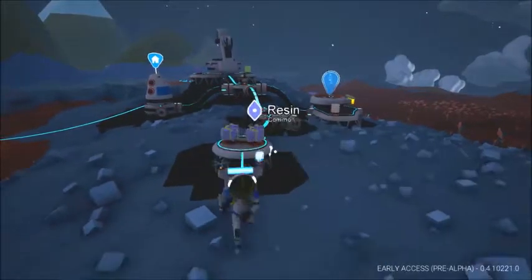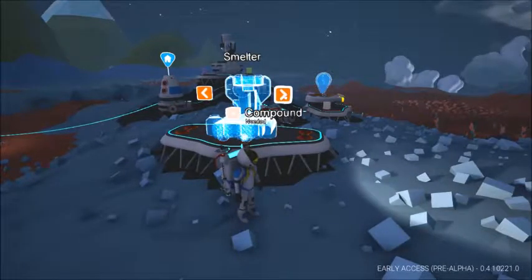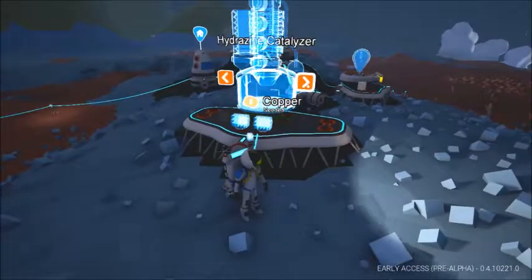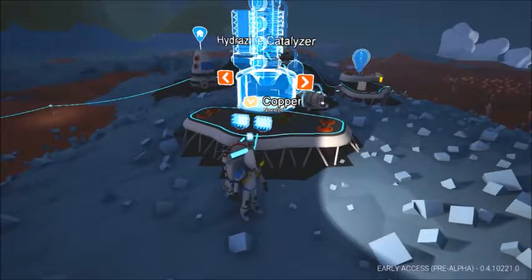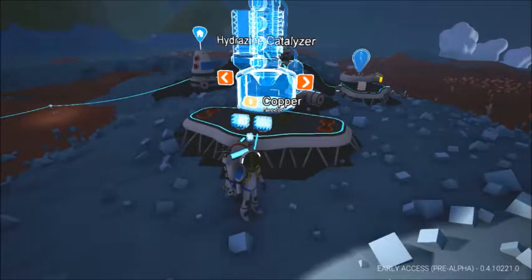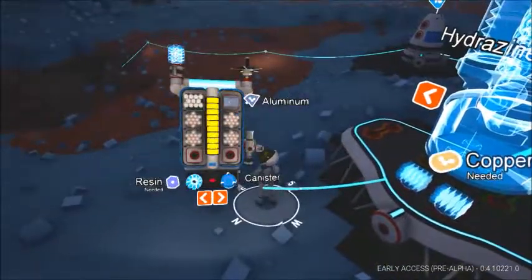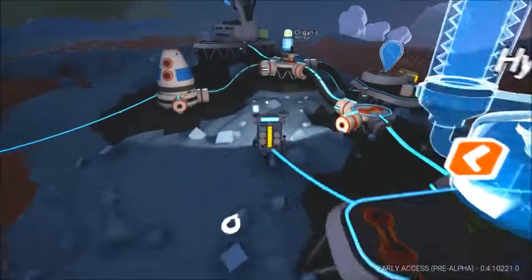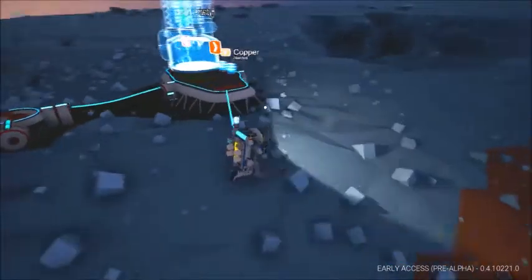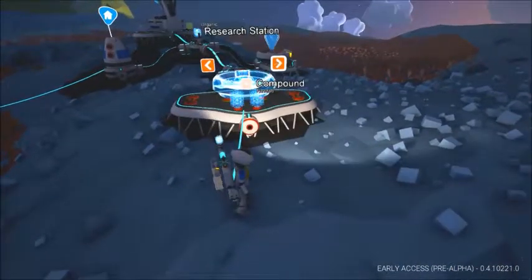What was that other thing that was new that I saw? There's a research, medium printer, smelter, vehicle bay. That's what it's called — mineral extractor. And then hydrazine catalyzer. I think this probably just makes hydrazine. I need copper anyway. Do I have copper? There's aluminum. I don't think I can make any copper right now, so I'll leave that for later.